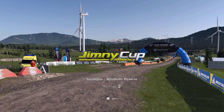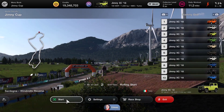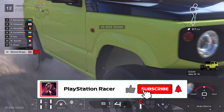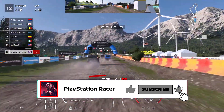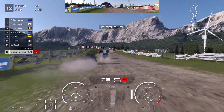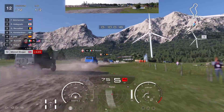So this is the Jimny Cup at Sardegna Windmills — two laps. The first thing I'm going to do is just check that the brake balance is okay. I've got that set in the middle. I'm not going to change any other settings. I'm just putting the radar on so I can get an idea of where the other vehicles are.